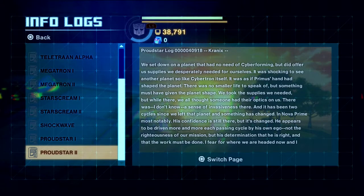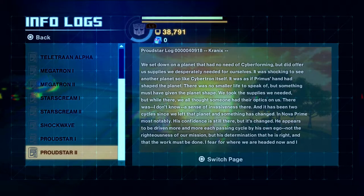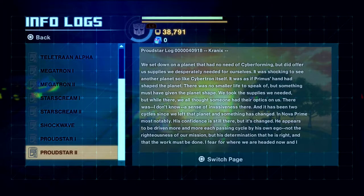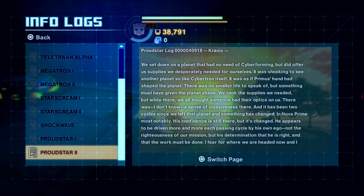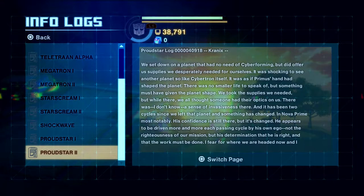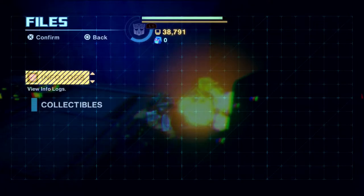Nova Prime's log: they settled down on a planet that needed no Cyberforming, had supplies they needed — another planet so like Cybertron itself. It was as if Primus' hand had shaped the planet. There was no small life to speak of. That's enough of that.